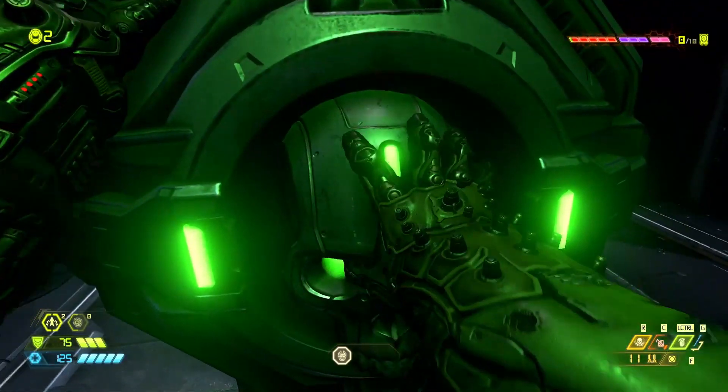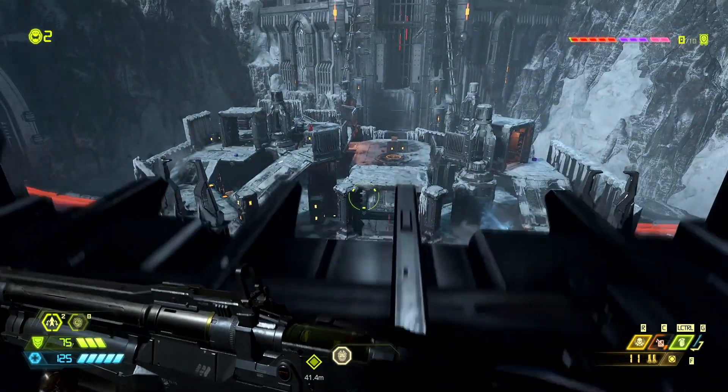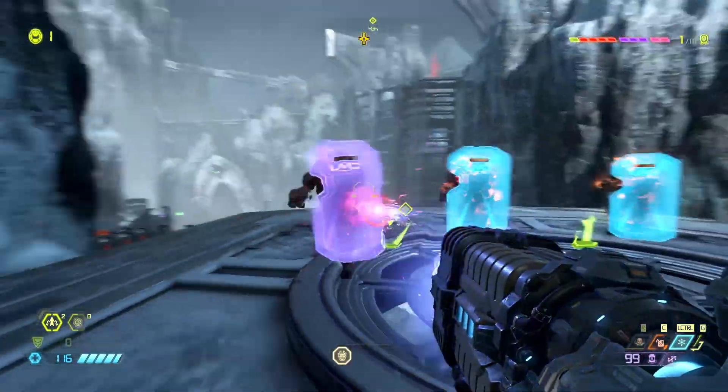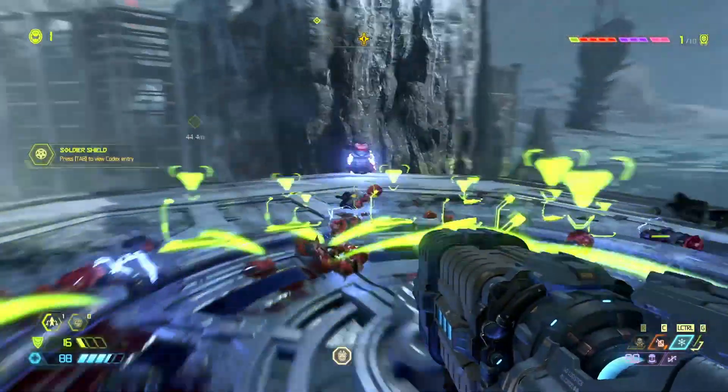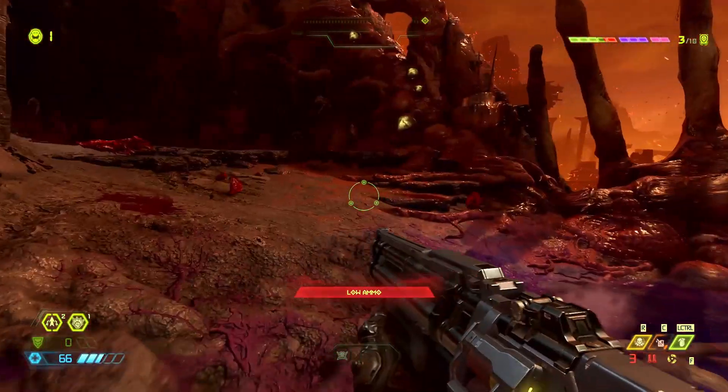Hell is typically on fire, but a cultist base visited in the third section is covered in snow and — dare I say it — greenery. It's tough to say how varied the environments will get, especially since the campaign is reportedly over 22 hours long, but it's a welcome change at least for the first few hours.